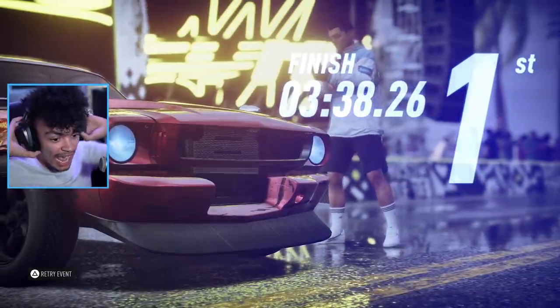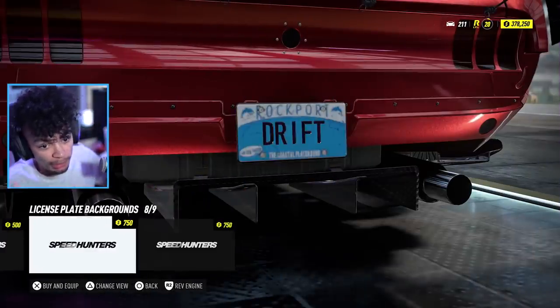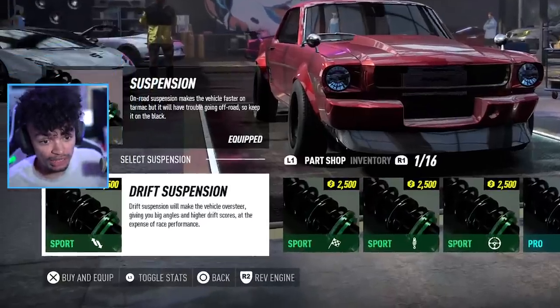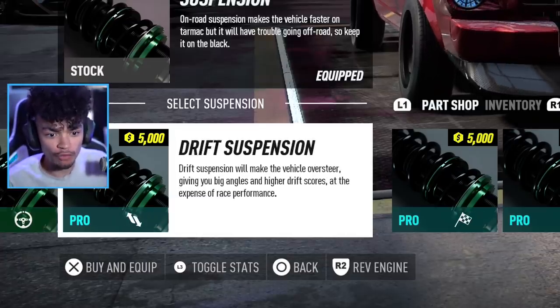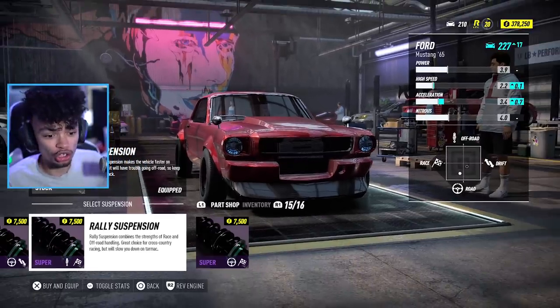We got a 338 on this one. Now we're going to switch over to drift — we're going to rebuild the car a little bit here, do some slight changes to get the drift going properly. We're going to switch on to the drift suspension, and that's going to be a significant jump. There's a bunch of different suspension options: off-road, drift, and various combinations overall.